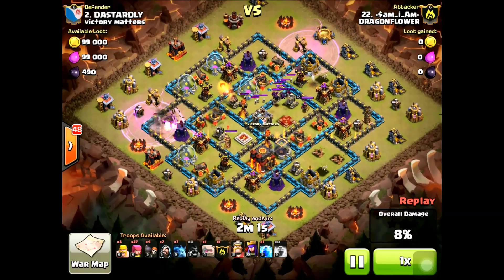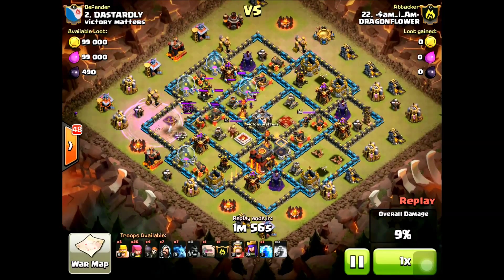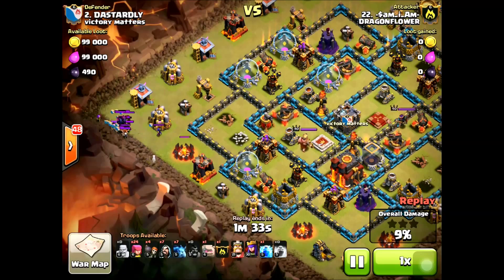He's luring out the clan castle at the same time. As soon as he's done finishing off the clan castle, he's going to drop archers around the base out of range of all the remaining point defenses to clean up all that trash before he starts pushing into the Town Hall with his golems and heroes. His lightning spell did go down perfectly on that witch, and now all that's left is ground clan castle troops.